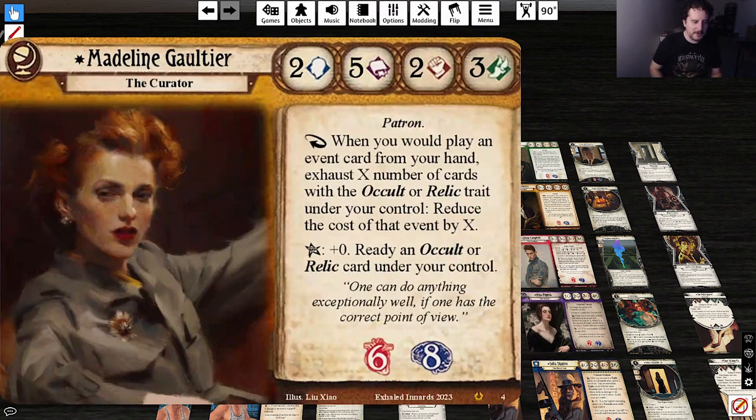Convoke lets you tap your creatures to pay for your cards, which is kind of like reducing the cost of them. I think this is interesting — it seems really good. I'm curious to look through the occult and relic card pool to see what shows up, but it seems like a really cool card pool. The stat line's really good — 2-5-2-3. I see five intellect and I say yes.